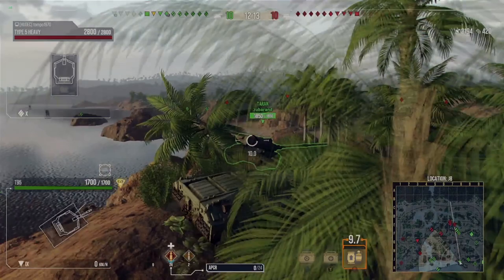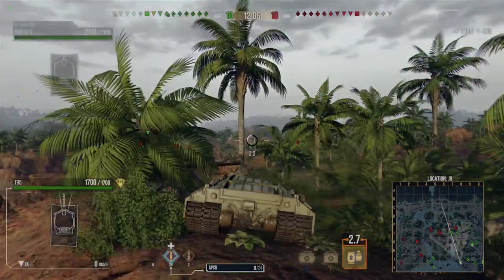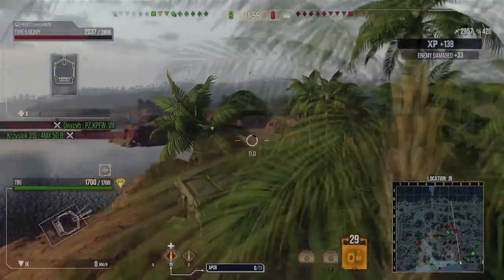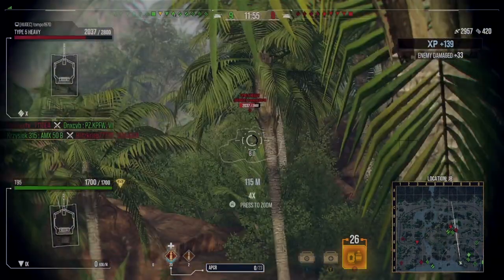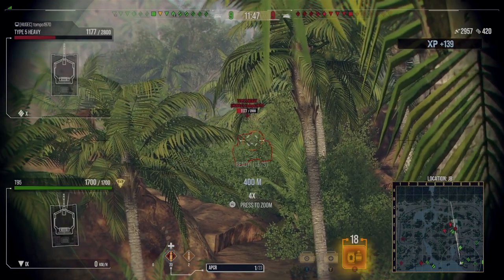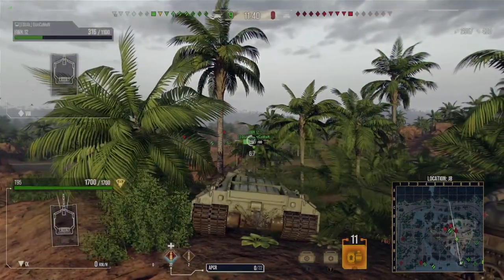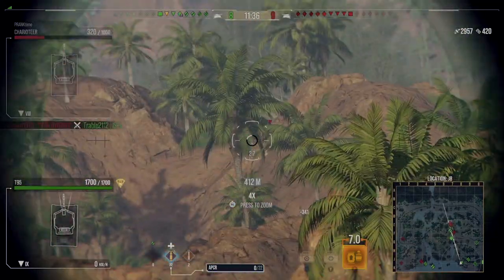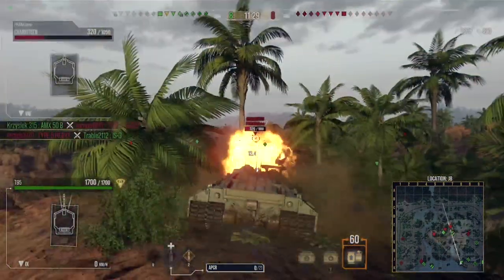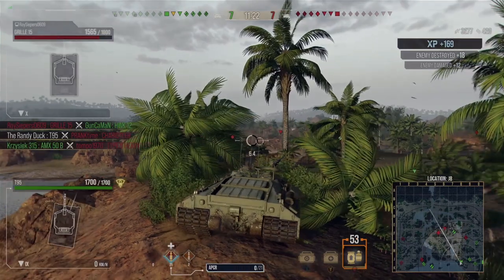Unfortunately that one doesn't pen the Type 5 — we could have waited and aimed a better shot. We do still have decent penetration: 320 pen on the APCR, though we lose a lot over distance with drop-off. We get a nice shot into his side putting us just under 3,000 damage. It's a pretty even game, nine versus nine, but that doesn't stay that way for long. We bounce another one off the Type 5 — that's two big shots of damage missed on an important tank. But this Charioteer pokes around and we get a lovely shot in, picking up another kill.